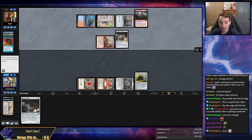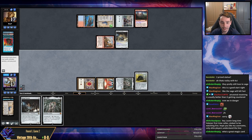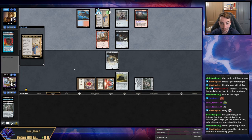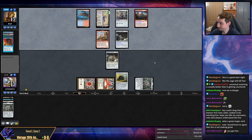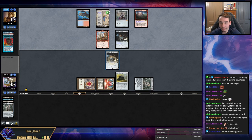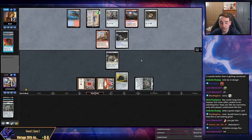I want to start by drawing a mana source so I can play Scrap Trawler, and then I want to draw a KCI and try to win the game. Those are kind of my options. That is technically a mana source. Theoretically we are two cards away from killing our opponent. Dark Ritual pass. Welcome to the chat. Yeah, we're not in a great spot. I can't really afford to block the Ragavan either.